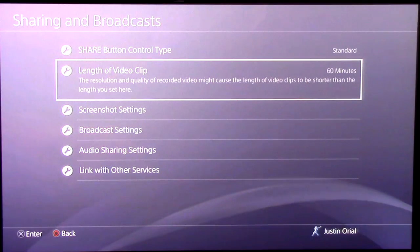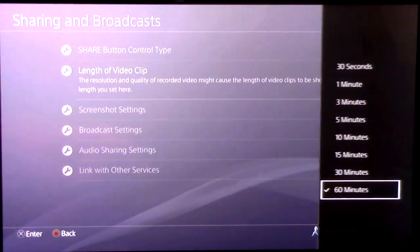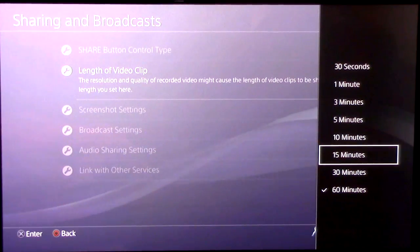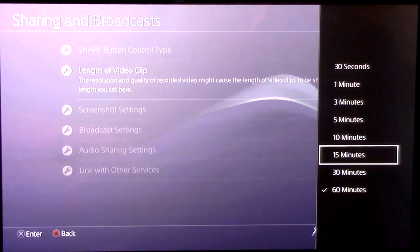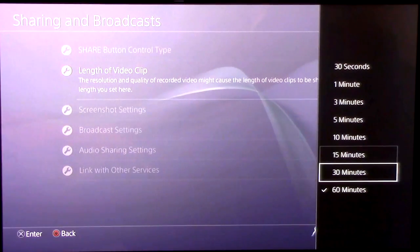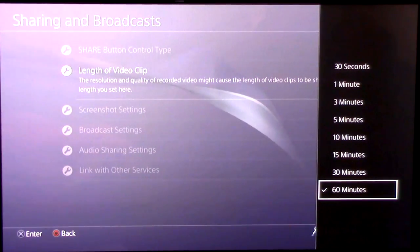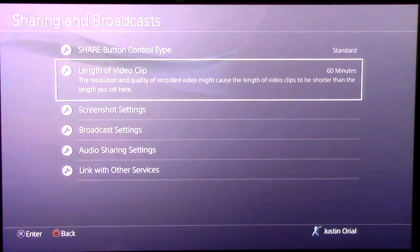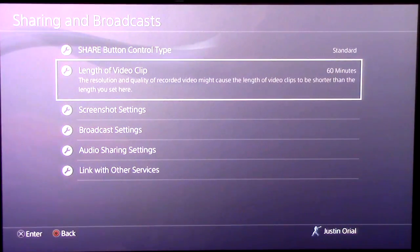The length of video clip is really important. By default it is 15 minutes, so if you didn't know this was a feature, you'll get cut off at 15 minutes. Make sure if you want full freedom, set it to 60 minutes. It doesn't really change the quality at all — all it does is set the maximum time the recording can go for.